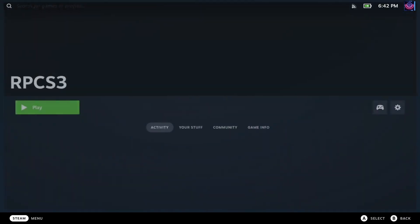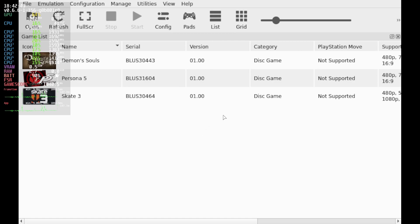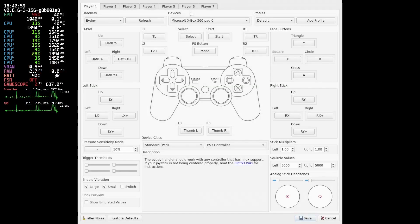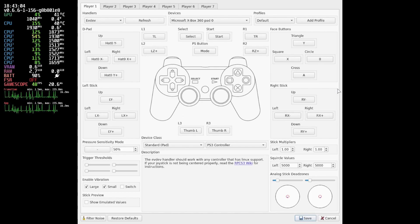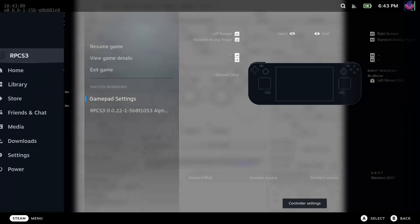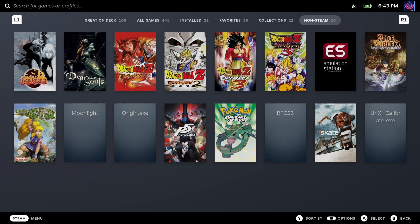Just open the emulator in Game Mode. I mapped my right trackpad to be a mouse, and clicking it uses the left click. If you go to Pads here and hit Refresh, then hit Save — or you don't even need to hit Save — if you just refresh it and then close out by clicking the Steam button and exiting, then open up your PS3 game, I've noticed that it fixes the controller problem. So try that out if you're having issues.